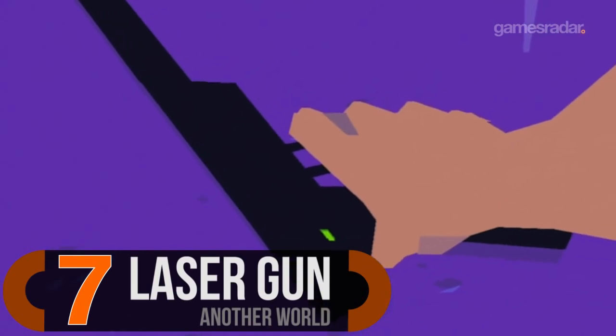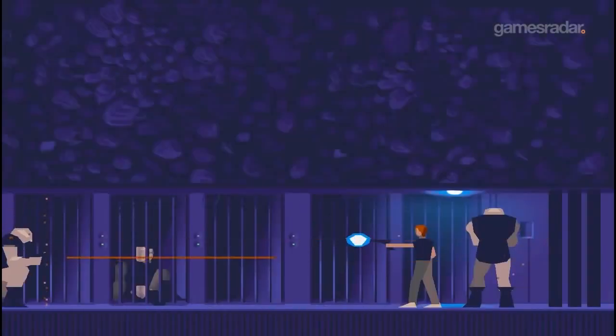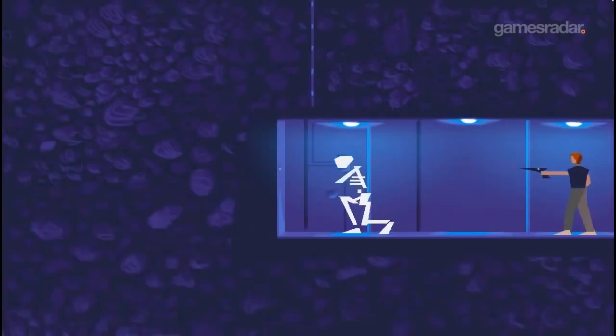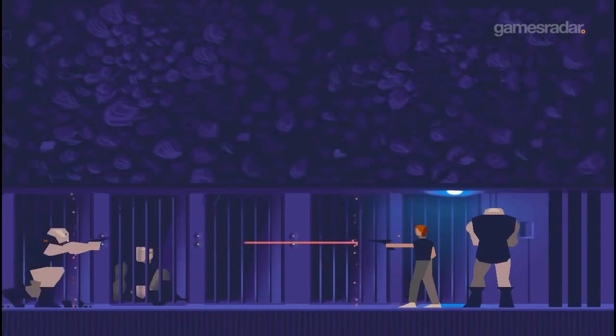Number seven: the Laser Gun from Another World. Another World's laser gun looks simple, but this deadly device is more than the cluster of metal it appears to be. Besides being able to blast enemies away fairly efficiently, it can also create a protective shield. Offense and defense in one hand? Talk about convenience.